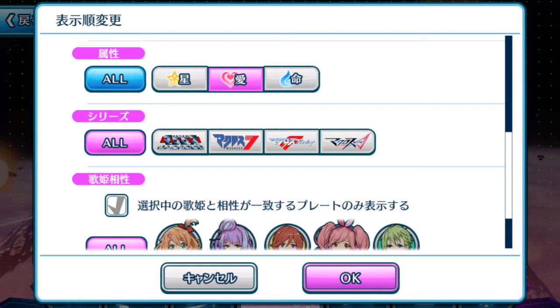When you have plates of the same element as the song, your stats from those plates will tend to have a boost. So it is actually beneficial to have same-element plates equipped for a same-color song. That's why rainbow songs tend to give you better final scores — you can use any colored plates which may be more powerful than those single element plates.